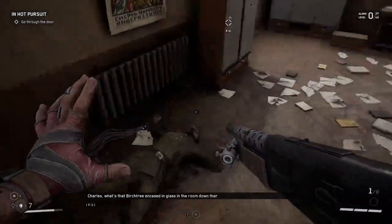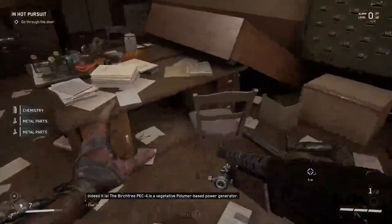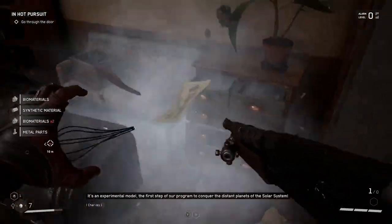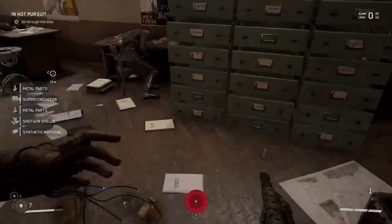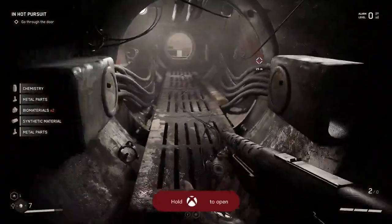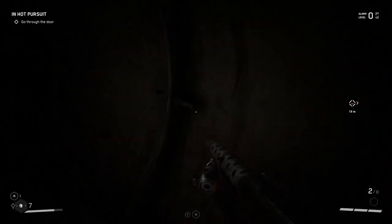Charles, what's that birch tree encased in glass in the room down there? Is it the famous PEC-4 power generator? Indeed it is — the birch tree PEC-4 is a vegetative polymer-based power generator. It's an experimental model — the first step of our program to conquer the distant planets of the solar system. It's got an achievement: collect 100 jelly. A poor guy died in a vent.